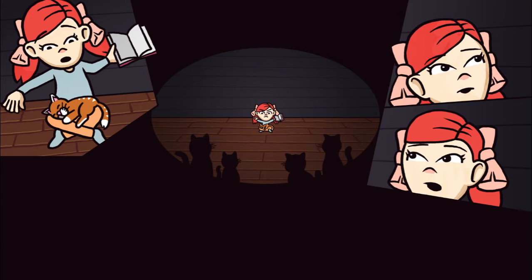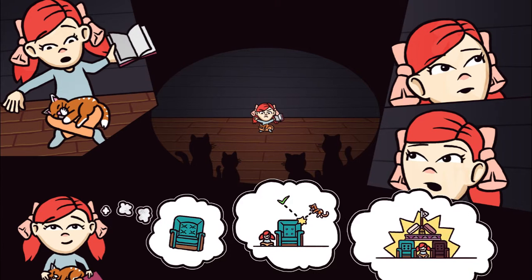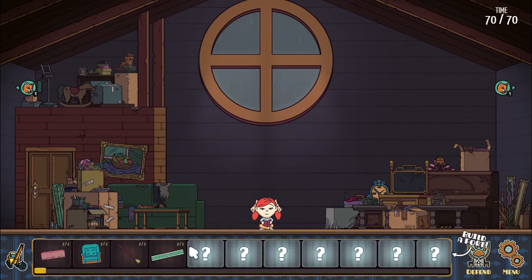So many cats. Everywhere. And this is where we begin - we need to build a fort out of furniture to defend ourselves against cats. We currently have one here and one here. Our time is up here, currently 70 out of 70, and our items are down here. Our items cost time to put down, which will be deducted in the corner.